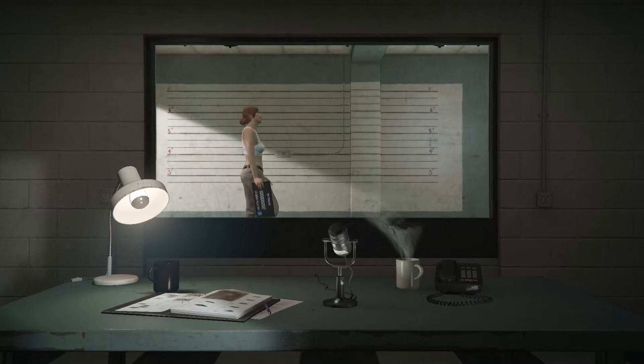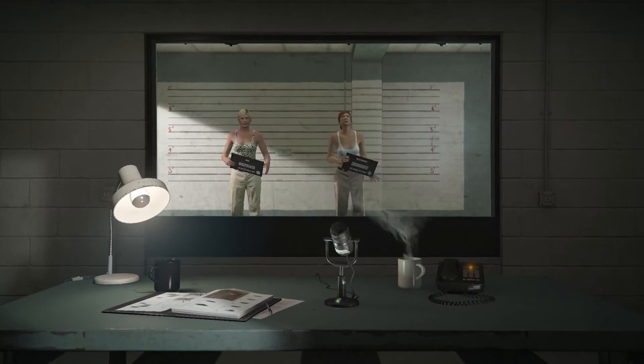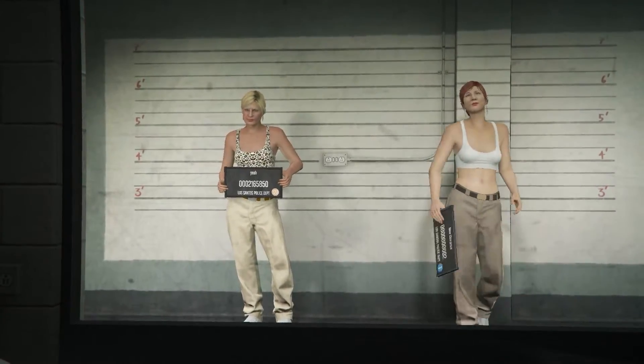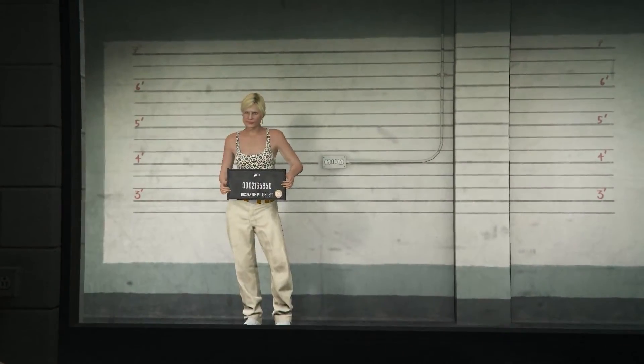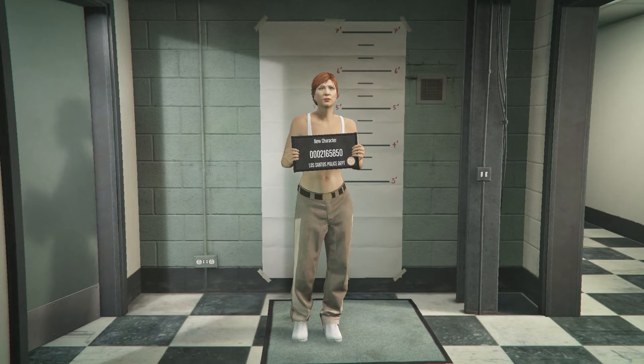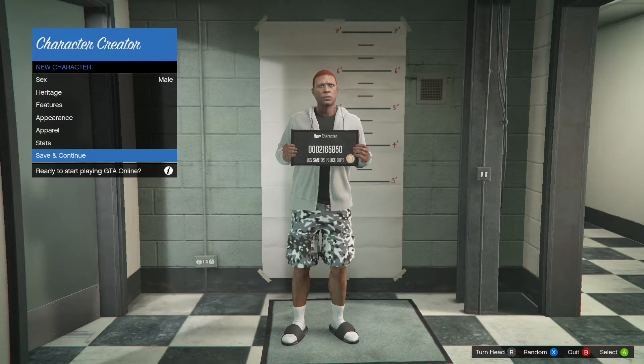You should see your main female character on the left and a new open character slot on the right. Be sure to select the new character on the right.